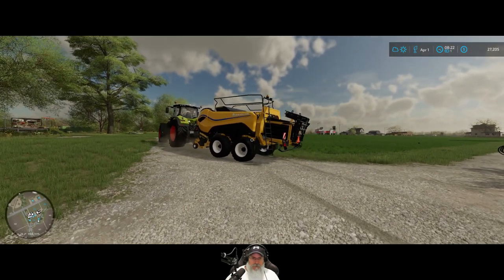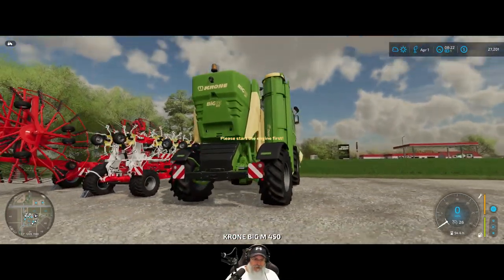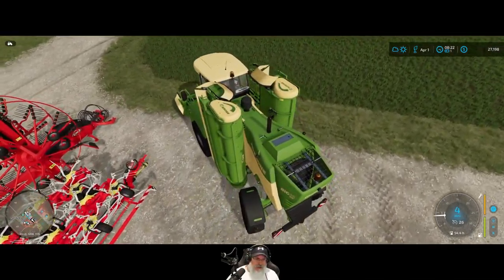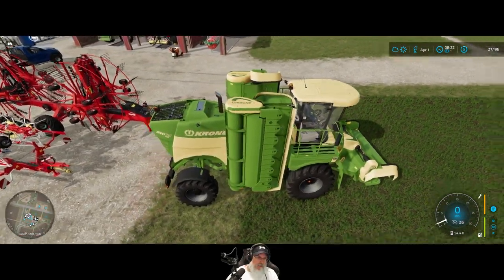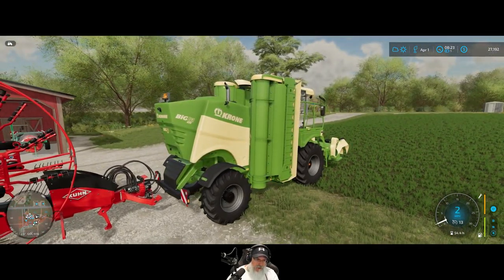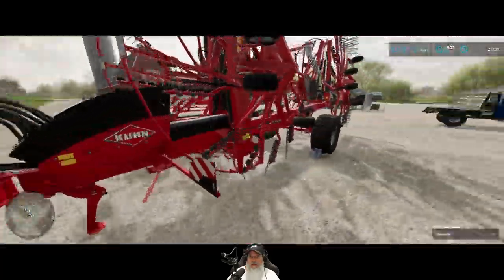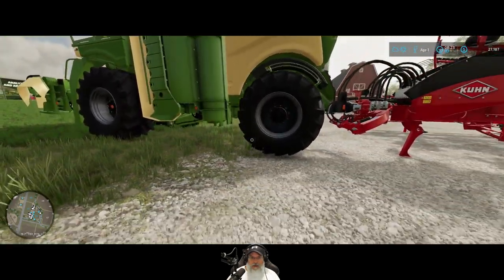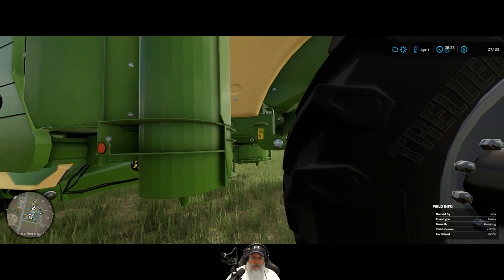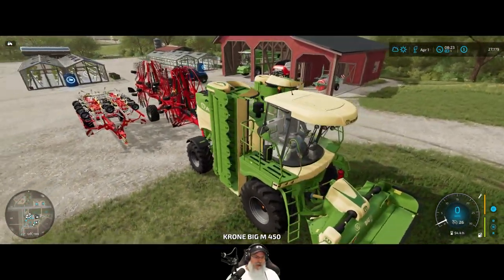Let's hop into the Krone. I think the Krone might have a hitch - let me check. The Big M - I'm going to own that one day! There's no way to hook stuff up here though. I thought I saw a YouTube video where somebody had connected a baler to the Krone to do what I do with my smaller setup, but maybe they had some kind of long neck mod. I'm not seeing any way to do that so I'll come back for those and bring them out in the pickup.